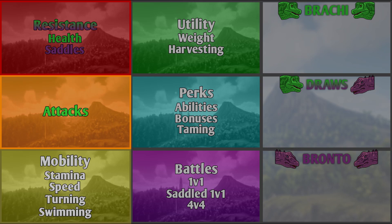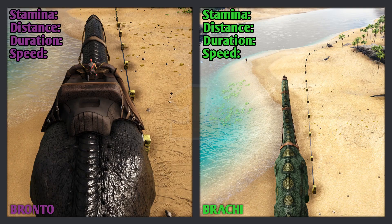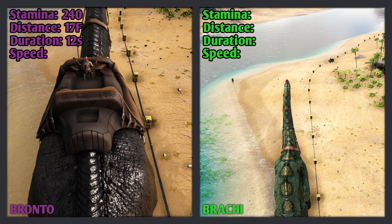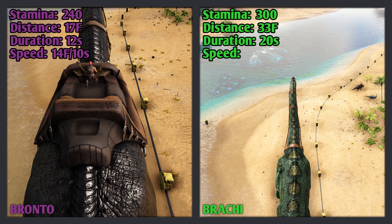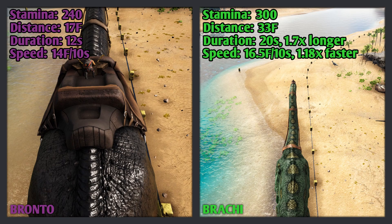The next category is Mobility. The first two tests I'll be doing at the same time are the Stamina and Speed tests. The Bronto has 240 stamina and can run 17 foundations in 12 seconds before running out, meaning its speed is 14 foundations per 10 seconds — super slow. The Brachy has 300 stamina and can run 33 foundations in 20 seconds before running out, so its speed is 16.5 foundations per 10 seconds. The Brachy can run 1.7 times longer than the Bronto and is 1.18 times faster. The Brachy wins both of these tests.